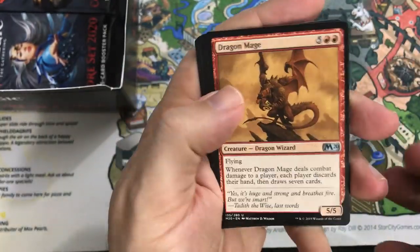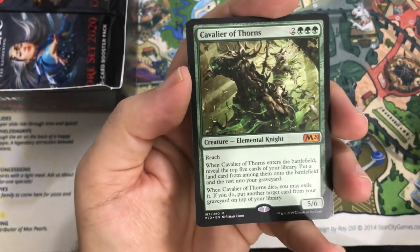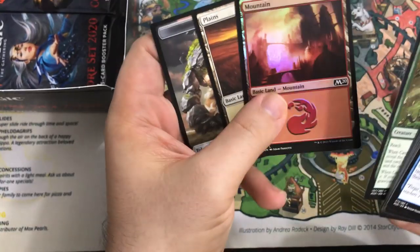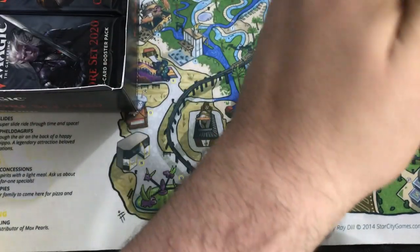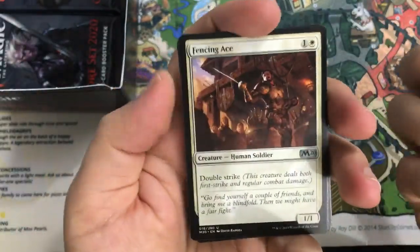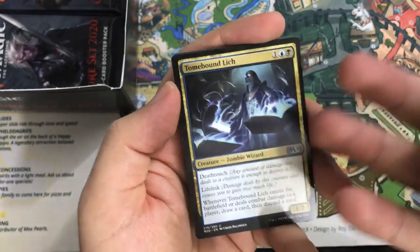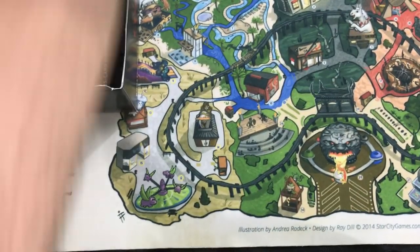We got Iron Root Warlord again. Dragon Mage — used to be a rare. Aether Gust. We got another Mythic — Cavalier of Thorns! That's our third Mythic, and it's actually a pretty good one, definitely one of the more usable ones. We get a Foil Mountain too. So that is three Mythics — one from each of the categories. Fencing Ace. Blight Beetle. Tomebound Lich — I always want to call that Tomb because it's black and blue. And Rotting Regisaur — another card that sees play in the Jund Dinosaurs deck.